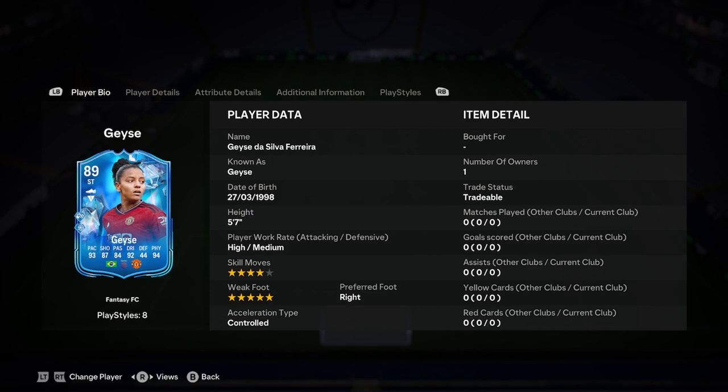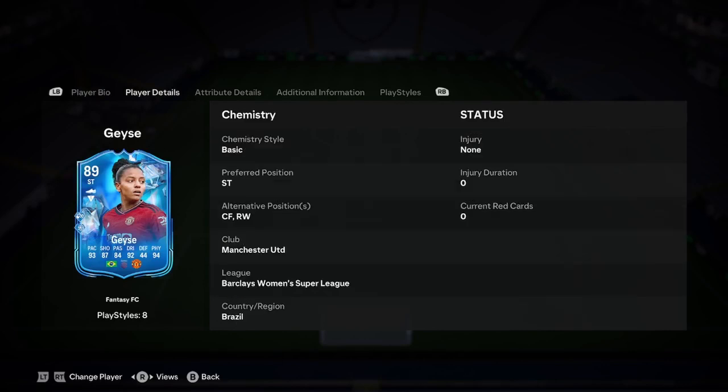Let's jump into the player analysis. Gates is 5'7", high/medium, 4-star, 5-star, right foot, control acceleration type — which is a bit of a weird one. I thought she'd be explosive but that's okay, we don't mind that. She can play right wing and I would say right wing for this card. Obviously she can go up front as well, but I'd only say go up front if you've got another player in that vicinity like a centre forward or another striker who is bigger, because if not your opponent is going to find it so easy to defend.